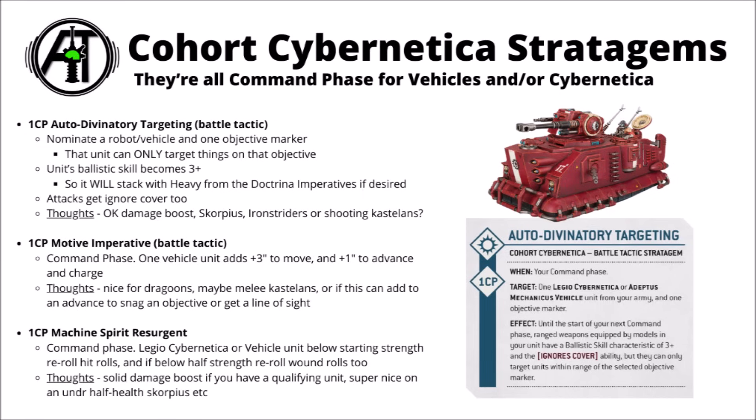For 1 CP, there's Machine Spirit Resurgent — a Command Phase stratagem for a Legio Cybernetica or vehicle unit that's below starting strength. If you're below starting strength you get to re-roll hit rolls, and if you're below half strength you get to re-roll wound rolls as well. You might get the most out of it for a unit of Castellans firing off a whole bunch of Phosphor Blasters before making a charge, or for a Scorpius Disintegrator that's below half health — getting full re-rolls to hit and wound with the Therion-Mite Cannon and Disintegrator missiles seems rather good. Similar value to the Auto-Divinatory one.